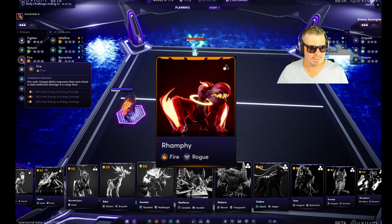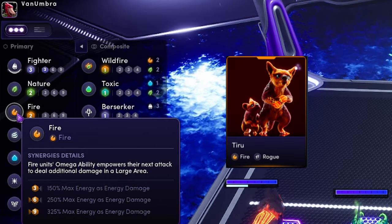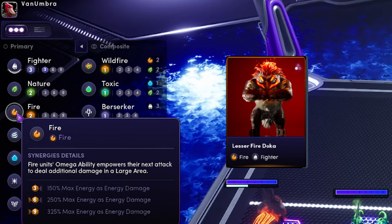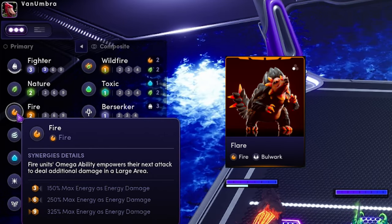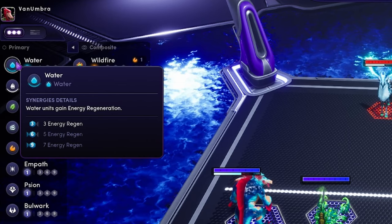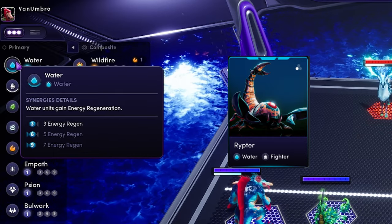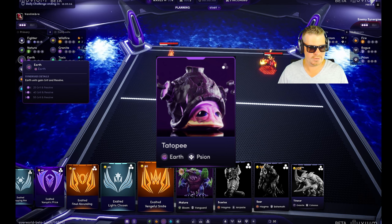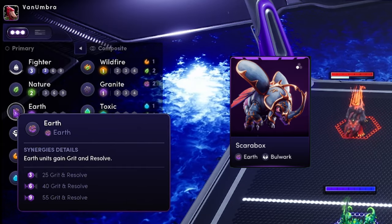Fire units' omega ability empowers their next attack to do additional damage in a large area. Three: 150% max energy as energy damage. Six: 250% max energy as energy damage. Nine: 325% max energy as energy damage. Water units gain energy regeneration. Three: 3 energy regen. Six: 5 energy regen. Nine: 7 energy regen. Earth units gain grit and resolve. Three: 25% grit and resolve. Six: 40%. Nine: 55% grit and resolve.